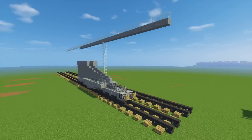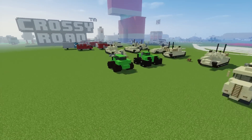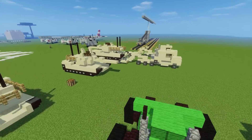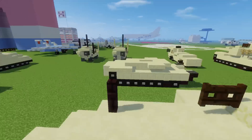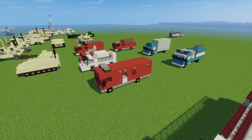Here we have some other projects — like here I was going to make a Gustav railway gun but I did not do that. Here we have some tractors, Abrams tanks. Yeah, this is where I designed some of the Abrams tank and other military vehicles, and also the Japanese emergency services.